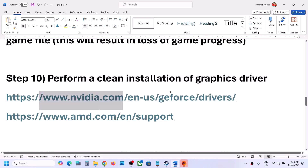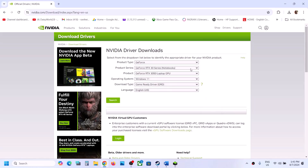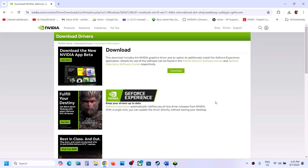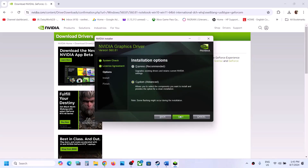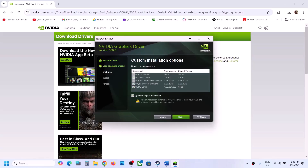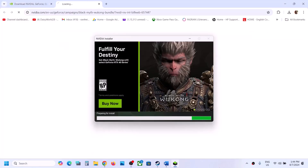The next step is to perform a clean installation of your graphics driver. If you have an Nvidia card, go to the Nvidia website; if you have an AMD card, go to the AMD website. On the Nvidia website, select your product type, series, and graphics card, then select your Windows version and click Search. Download the game-ready driver, run the exe file, agree to the terms, select the Custom option, and make sure to check 'Perform a clean installation.' Click Next, let the installation complete, restart your computer, then launch the game and check.